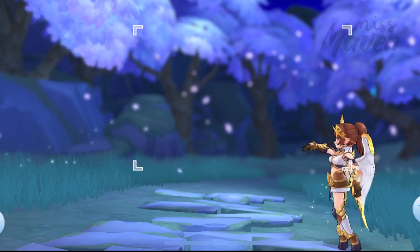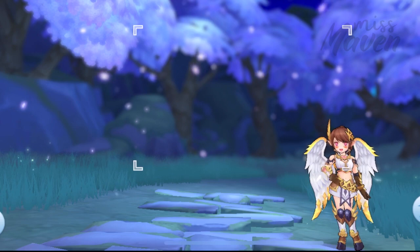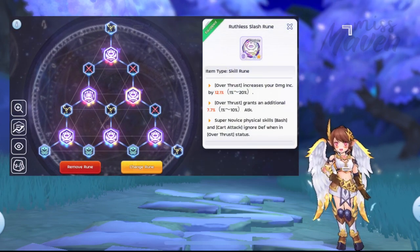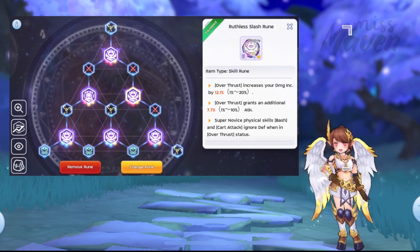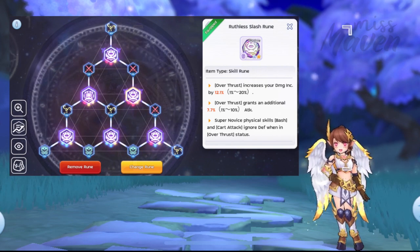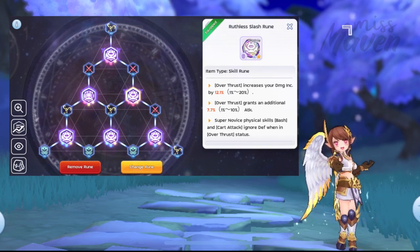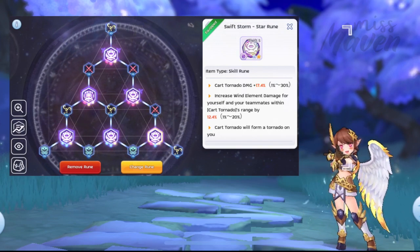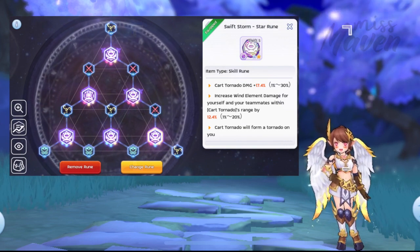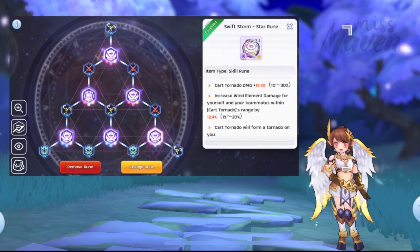The most important factor when deciding to build a Card Nado Novus Guardian is your luck in getting the ideal advanced runes. First, you need a Ruthless Slash Class S rune with the third line activated. This is a must for this build as it will totally ignore the physical defense of enemies hit by Card Attack as well as Card Nado, and thus you won't need to prioritize investing in any Ignore Death stat. Another must-have advanced rune is the Swift Storm Star Rune with the third line activated, as it can generate another Card Nado on yourself, doubling your damage output. These two runes alone can significantly boost your Card Nado's damage over time.